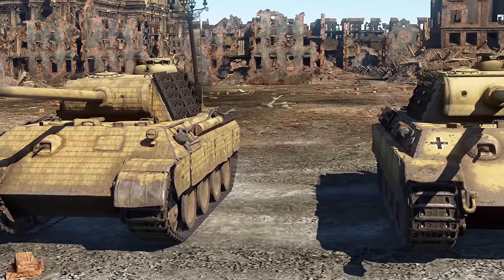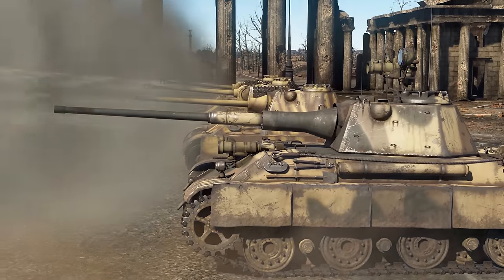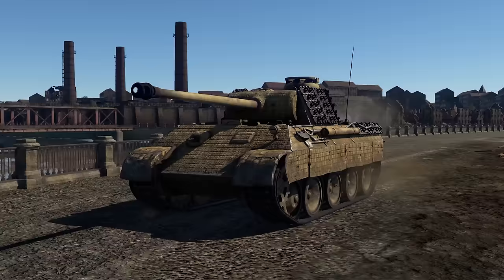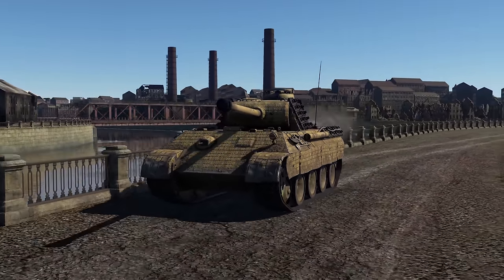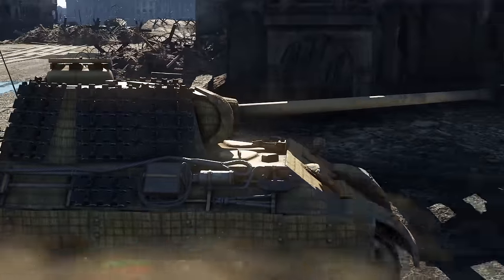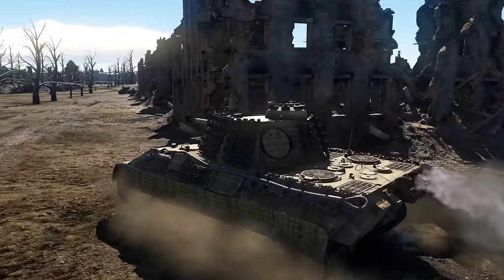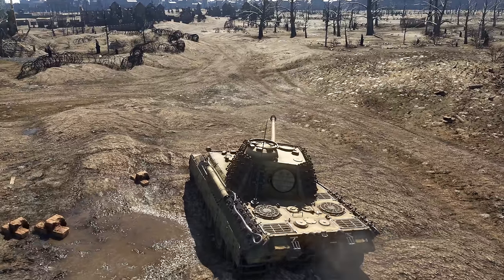The fourth rank is all about decent armor and even punchier guns. There are four new Panther variants, with the Panther II leading the pack. Keep a lookout for the Panther A — it's arguably the best early variant of the tank. A long-barrel 75mm gun that doesn't take long to reload and a good BR — it's pretty neat. It can survive some hits, but never let an enemy see your sides.